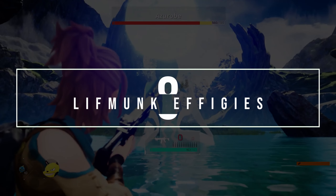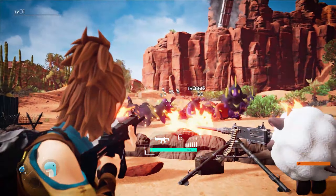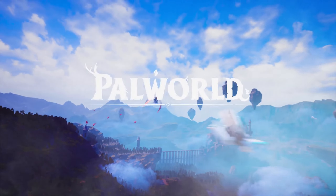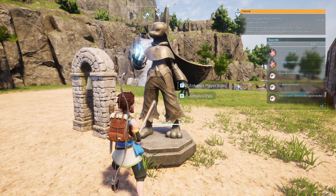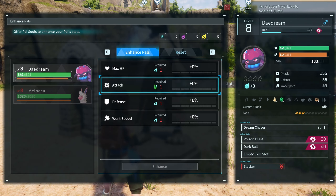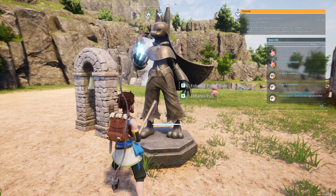Number 8: Lifmunk Effigies Are Extremely Useful. While exploring, you may have seen or picked up Lifmunk Effigies — small green glowing statues shaped like a Lifmunk. You may not have known what to do with them or if they even had a purpose. If you're level 8 or higher and have at least one Ancient Technology Point, you can create a Statue of Power. Once you create it, you can use your Lifmunk Effigies to either upgrade your creature capture skills or upgrade the stats of your Pals. Each higher level upgrade requires more effigies. However, if you choose to upgrade your Pals and don't like the results, you can also use the Statue of Power to reset their skills to default.